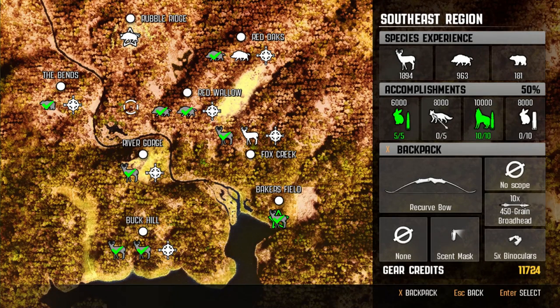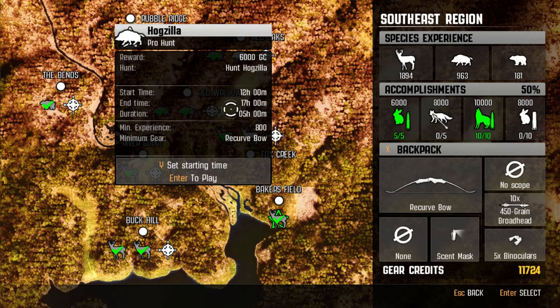What is up everyone? Bo here from BZ Hub bringing you yet another pro hunt from Big Game Hunter Pro Hunts. We have Hogzilla today, here in the southeast corner of the United States. We're going to be hunting with a recurve bow of all things, and we're going to have a $6,000 reward. Let's get into the video.